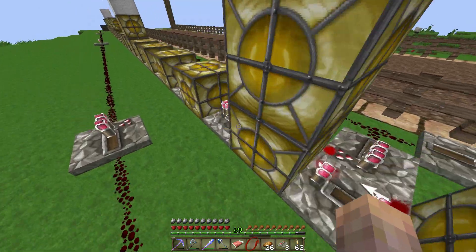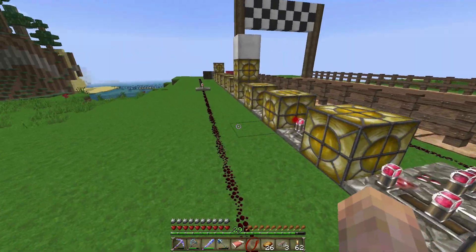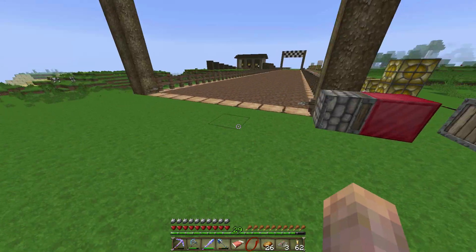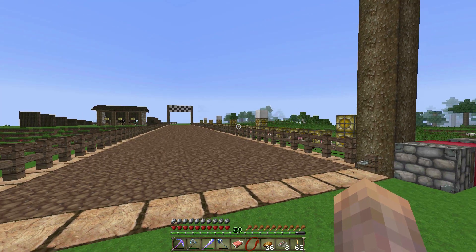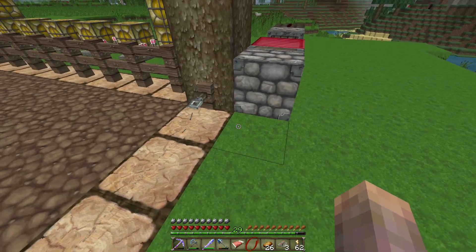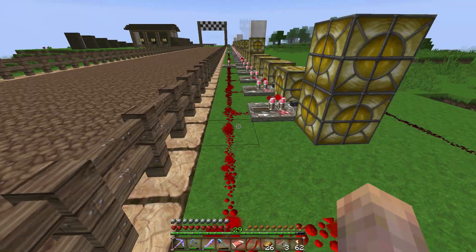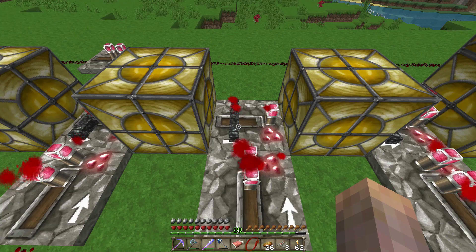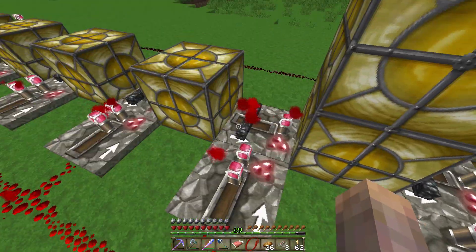You can set the repeaters to whatever delay you like. I have mine set to 0.3 seconds, which is two right-clicks. Then at the end, when we cross the finish line, we need the glowstone lamps to stop lighting up. To do that we have another piston and redstone block — when I cross the finish line it's going to push the redstone block to light up this circuit. All this circuit does is power these repeaters that lock all of the repeaters between the redstone lamps.